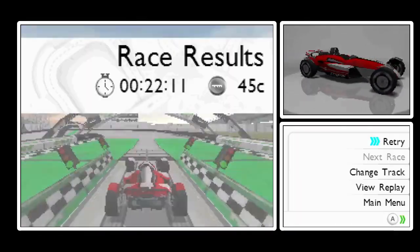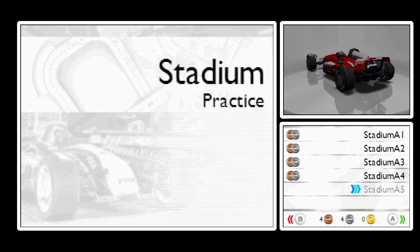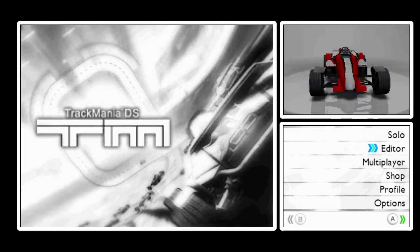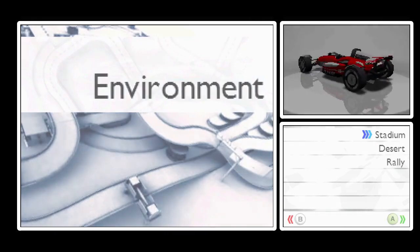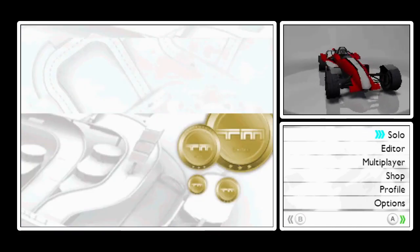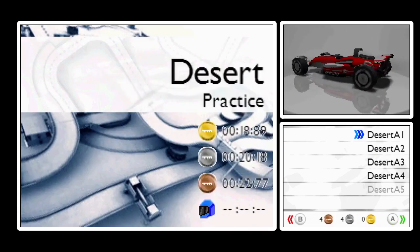Well, I'm only getting silvers this time. If we go to Change Track, we need to buy it at the track shop. So in order to actually progress, you need to go to a shop, go to tracks, and you actually have to buy them. So far we only have the practice category.